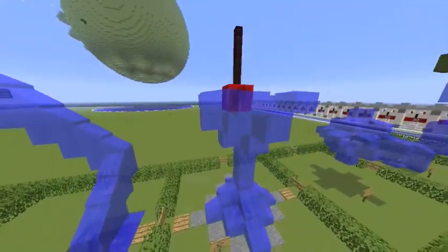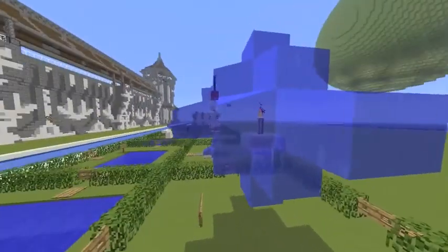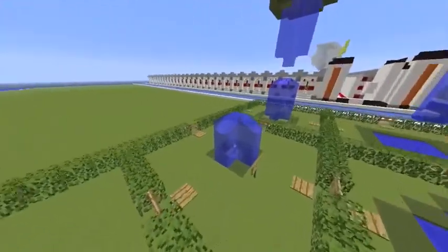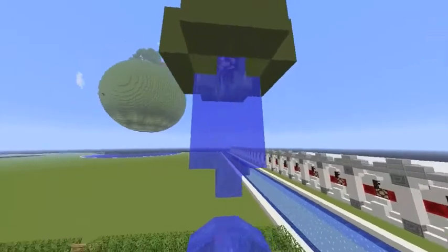This is a martini glass with a cherry. It's kind of a nice feature here with the torch inside the water. And then kind of a fountain idea — the same thing.